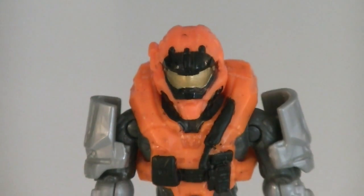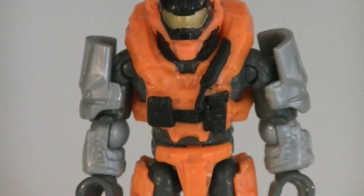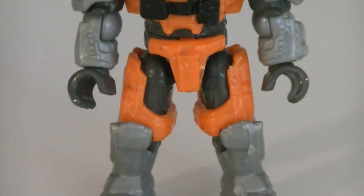The second and final minifigure is the Commando Spartan. His visor is painted in gold, while the armor is bright orange. There's also silver for the secondary color and black for the detailing.